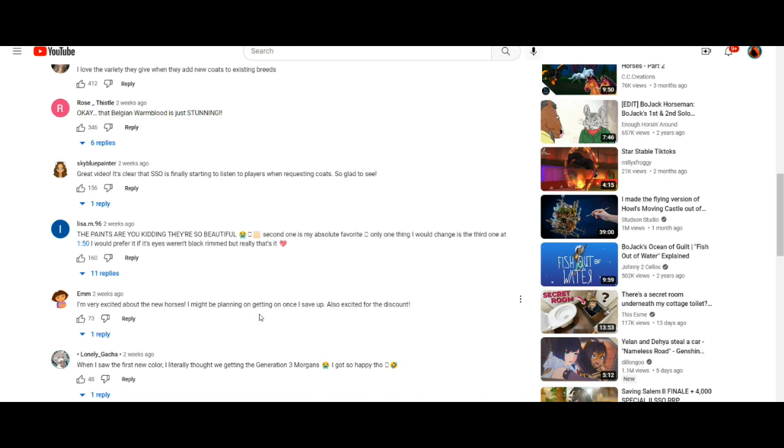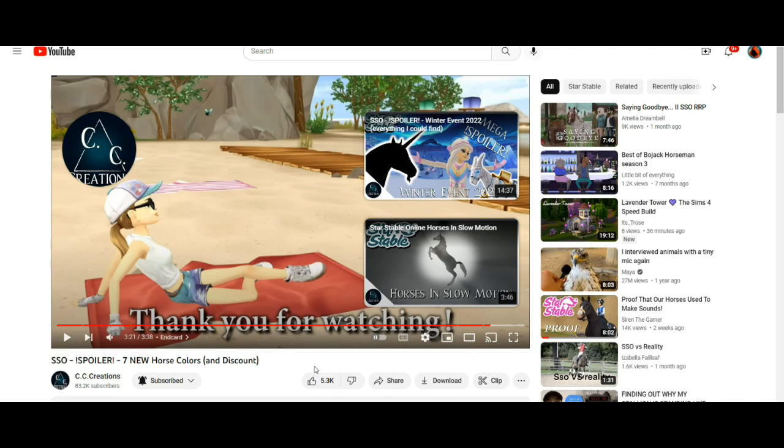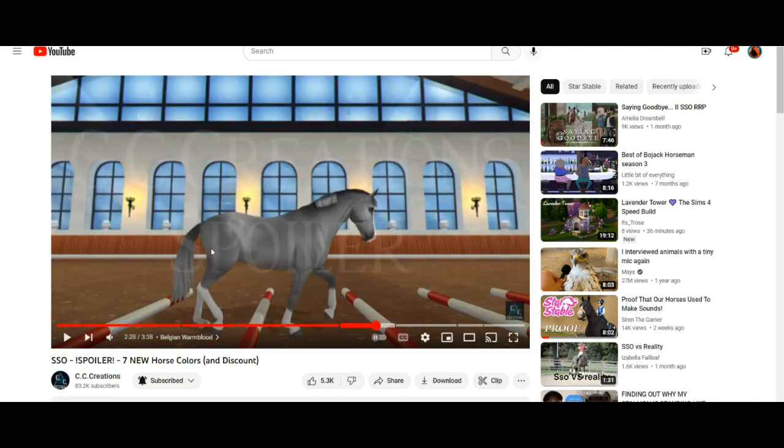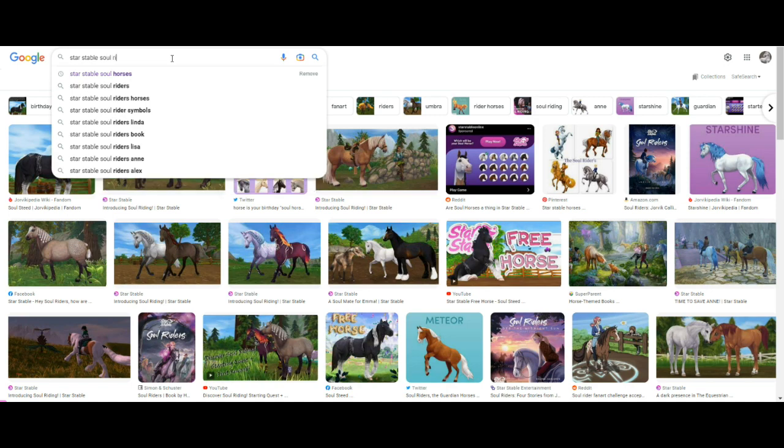Belgian Warmblood is stunning. 'The gray looks like Concord!' Yes, it does! Wait a minute, I love that! We should collect them, you know? Like, you know how we got Starshine in the game as the Jorvik Wilde? We could get Meteor, and then Concord, and then Tin Can — the characters from Star Stable, the Soul Riders.